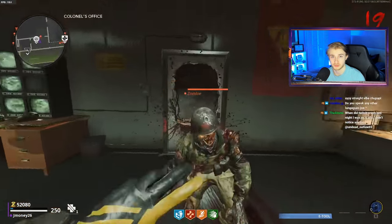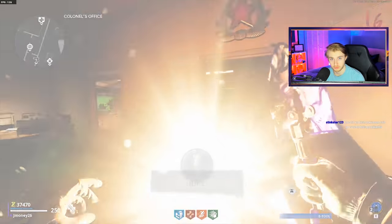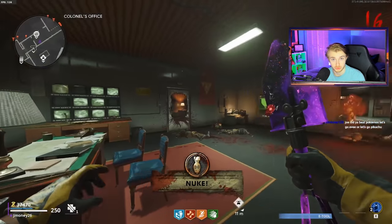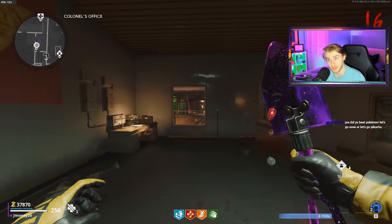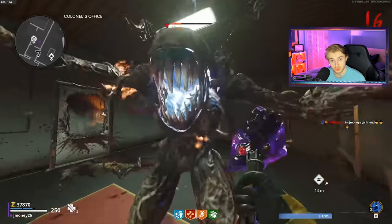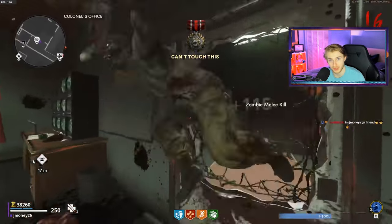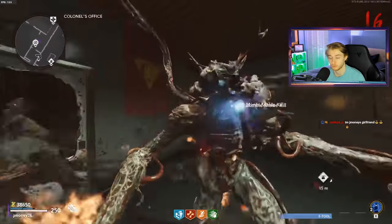When that's all done, you go back up into Colonel's office and tank the rest of the rounds. There was some confusion in chat about whether you could use nuke power-ups — it doesn't actually affect the challenge. So if a nuke comes along and you want to end the round or take out a huge chunk of zombies, go ahead and do that. It'll help you get to round 20 faster and won't ruin your challenge.